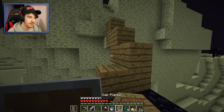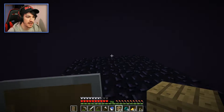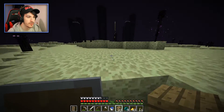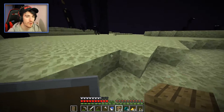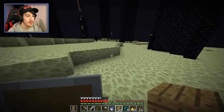It breaks everything on the platform when an entity comes through the portal, so that block was missing — that's fine, just a little Minecraft knowledge. Now where is the end portal? Ah, right over there.